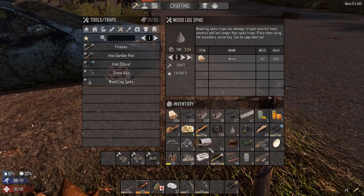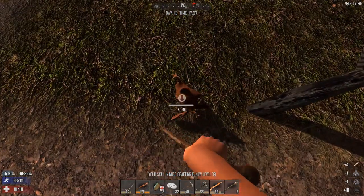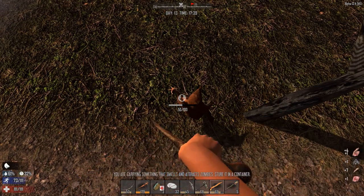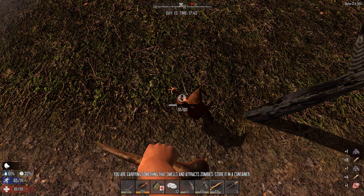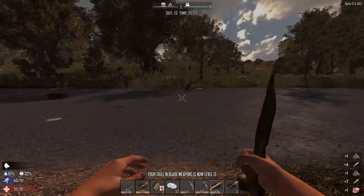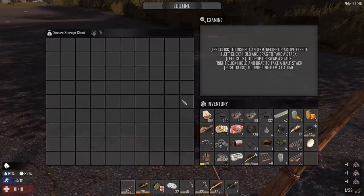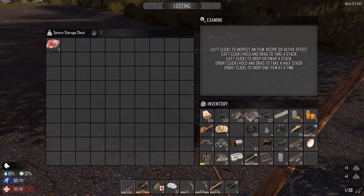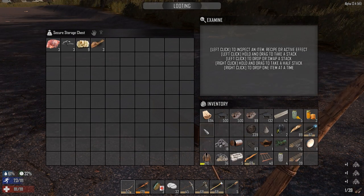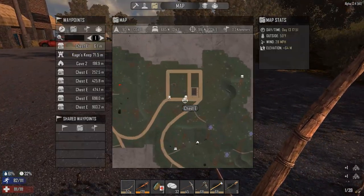We had a 21-day horde yesterday on my Patreon server during the stream. Those feral zombies — I might just run away from them. They took multiple hundreds of arrows — it was insane. I don't think it's worth the time or effort to kill them to be honest. They drop some stuff here and there, but it's usually not great stuff.